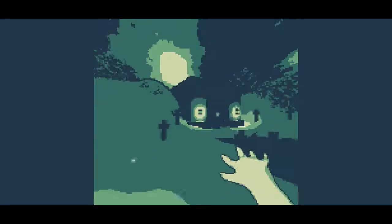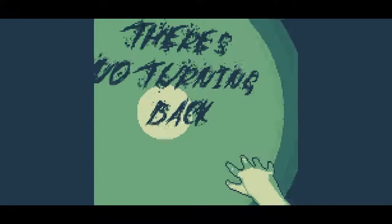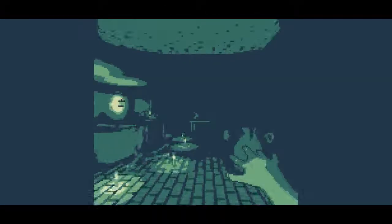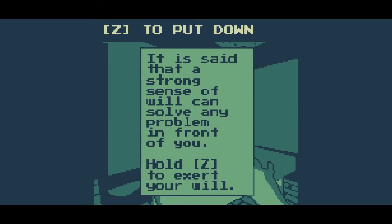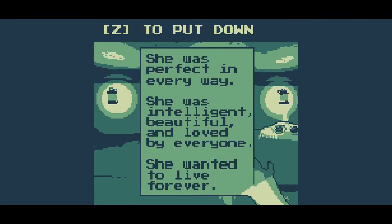I'm not using the mouse to look around, I'm using the arrow keys. There's no turning back. Strong senses of will can solve any problem in front of you — he had to exert his will. She was perfect in every way — intelligent, beautiful, loved by everyone. She wanted to live forever. Who was she? Oh my god, I didn't want this to be this scary!